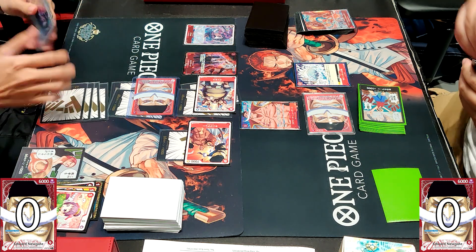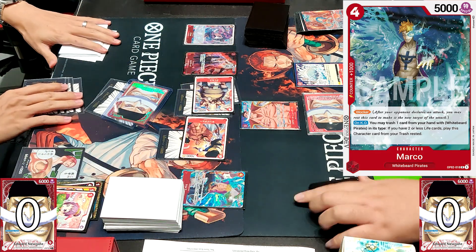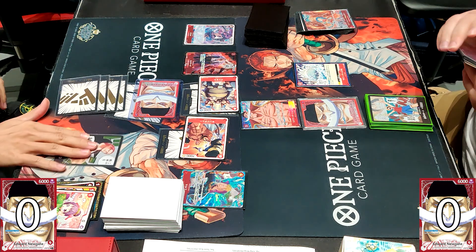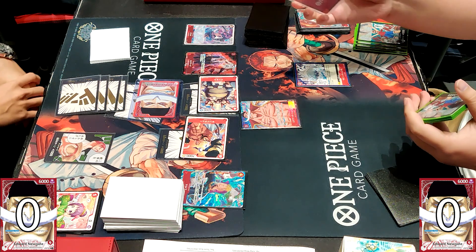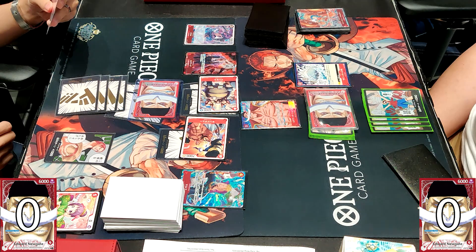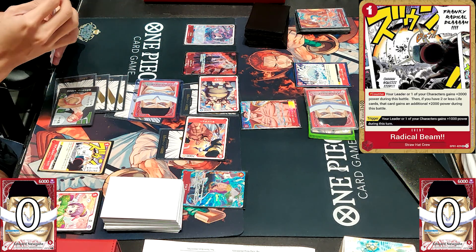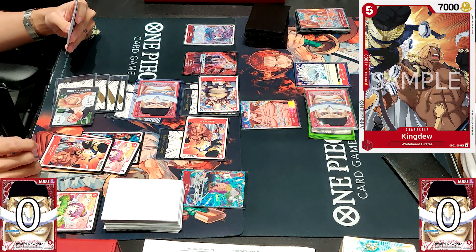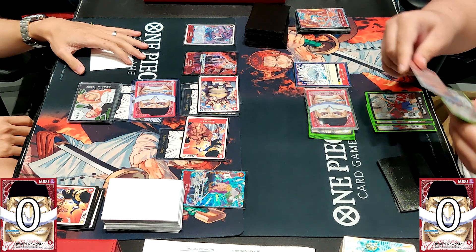Tony Tony Chopper guards even though it was just for 1k guard, so the opponent's hand is looking very vulnerable. Marco comes down and is a very strong blocker because it has the resurrection ability, meaning it can stick onto the board very stickly. He attaches 6 DONs to the leader swinging for game, but Marco guards straight away. He goes for the Radical Beam, which is 4k power, throws 2k plus 2x2k more guard and an extra 1k — totalling 9k power guard, which is enough.